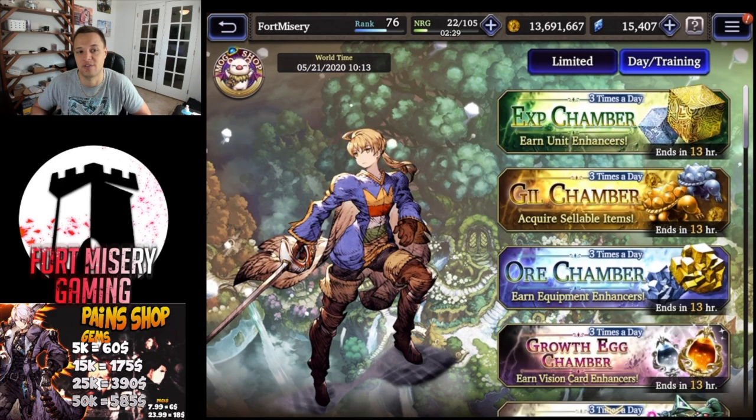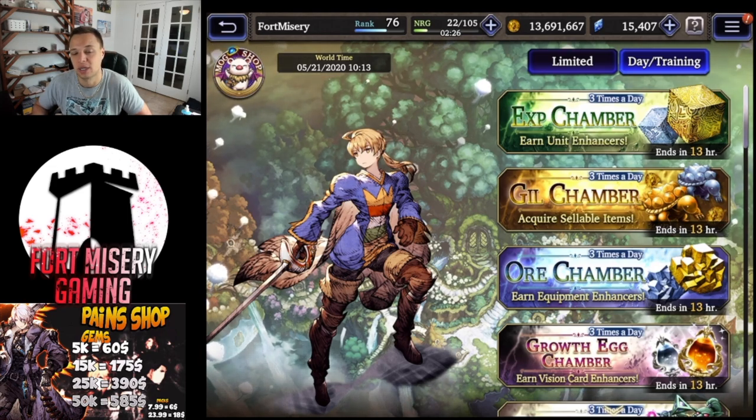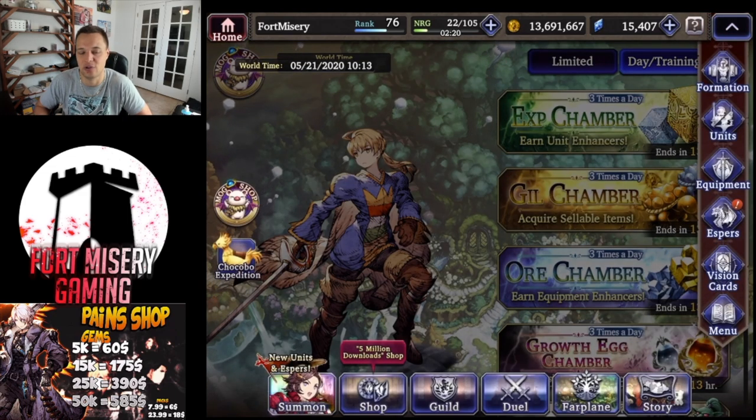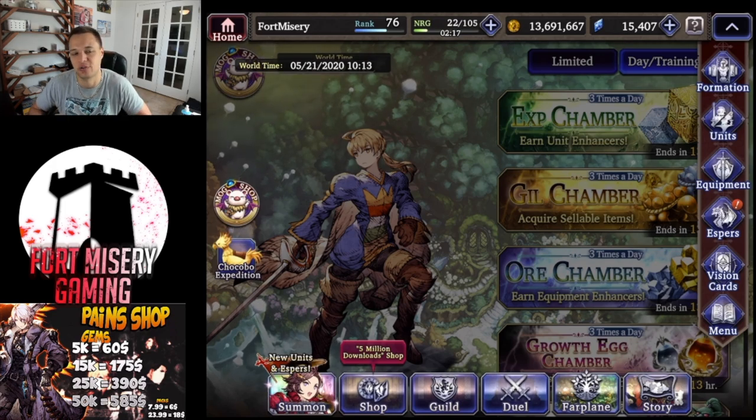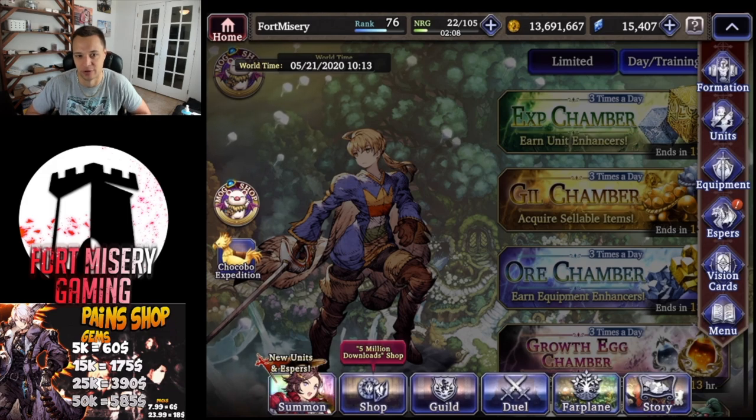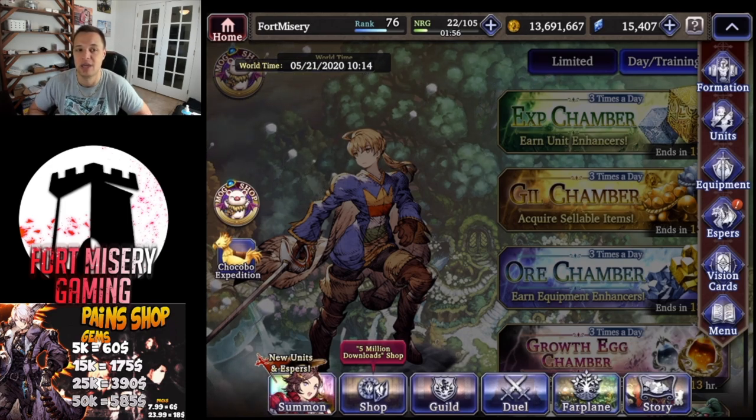I think you guys are going to see that you're significantly not going to be as drained out. When we talk about character farming, you don't need to have like 12 mithril armors at best stats with your 18 evade and 365 HP or whatever. You don't need that much at this point in the game. A lot of the equipment is interchangeable between characters outside of specific weapons. Right now probably a lot of people are only focusing on three characters.